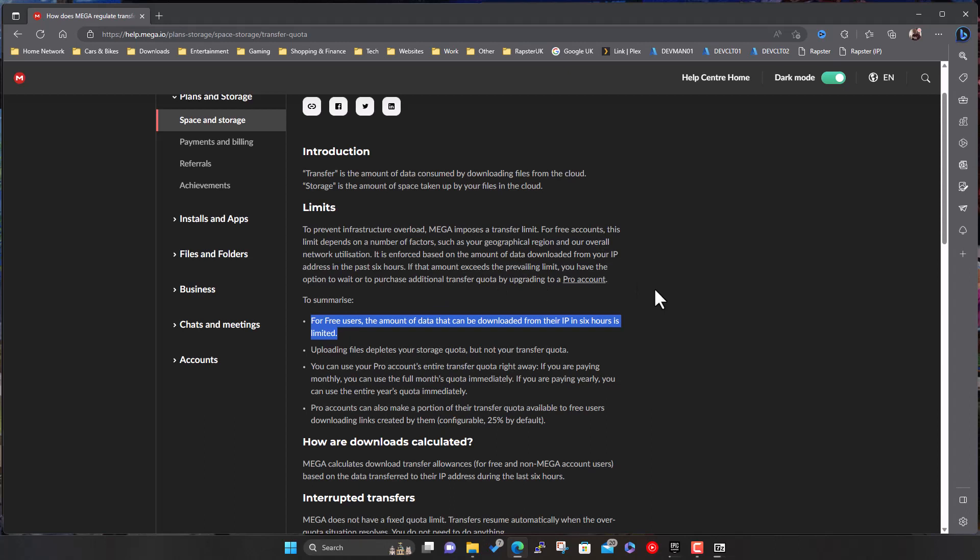One way of getting around this is if you've got a VPN, or even a free VPN solution - you could spin up a VPN connection, start downloading, and once you reach the limit, disconnect, reconnect the VPN, and you get a new IP address. In theory you should be able to carry on downloading. Also, I'd recommend a download manager because quite often you can put a download in the queue and it'll auto-retry and resume where it left off. I think Mega does that anyway.